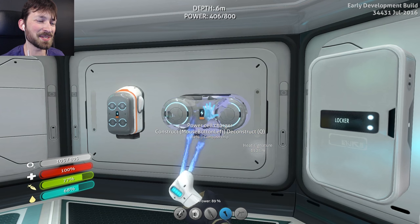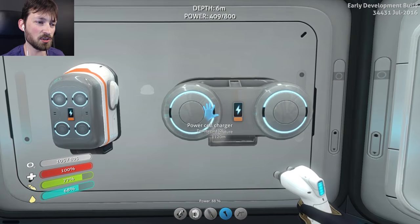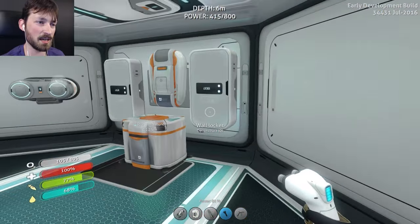That is awesome. So now we can use the nuclear power to charge our batteries and our power cells and then take them with us before we go. Man, home base alpha is getting decked out.